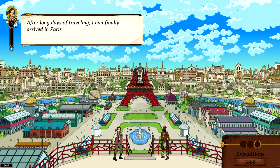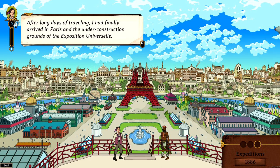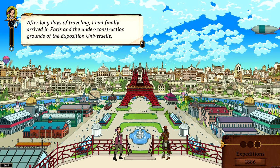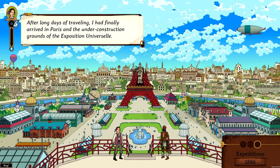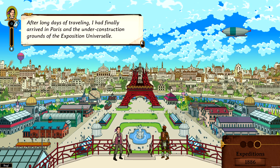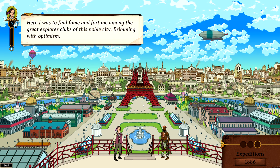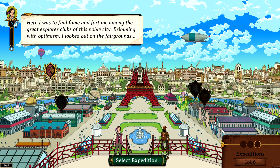After long days of traveling I had finally arrived in Paris at the construction grounds of the Exposition Universelle. There are these tiny animated things everywhere — birds, balloons, people visiting. You can also see the Eiffel Tower being built. Here I was to find fame and fortune among the great explorer clubs. Rimming with optimism I looked out on the fairgrounds. There are a couple of sponsors you can have, and explorer clubs that as you level up give you certain bonuses and extra quests.